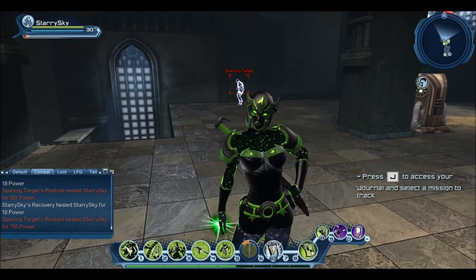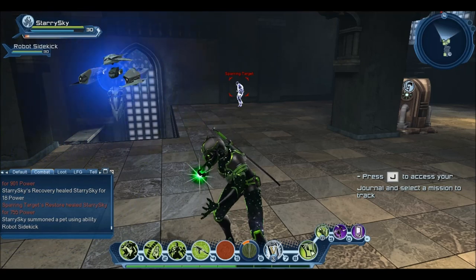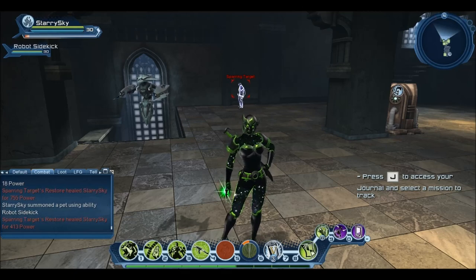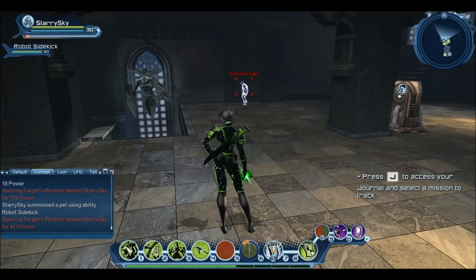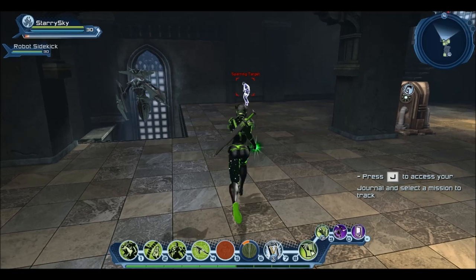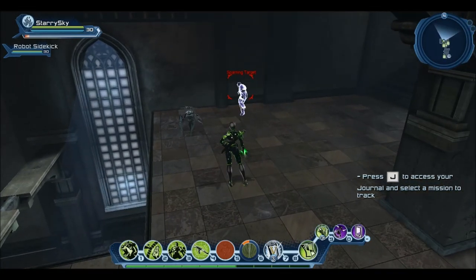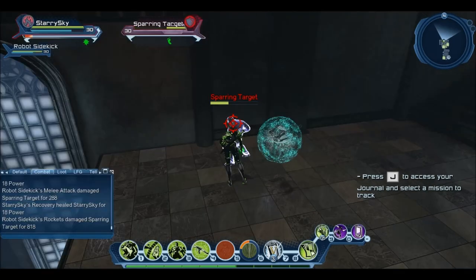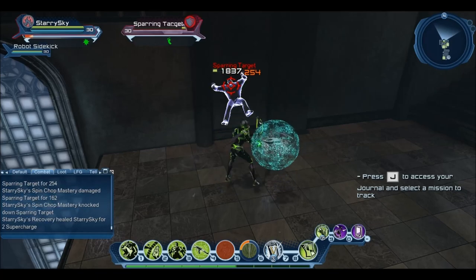Now we're going to get to the Rotation. First, pop our Sidekick for our permanent DOT. I'm going to be running my Staten Creek String Kits, and also using a Dazen Device Expert — this is for clipping, power interaction, and free damage, because my Dazen Device Expert can hit anything up to 1000 in an AOE area around me, so that's free damage and free power interaction. I'll run through the combo a couple of times and then break it down bit by bit.